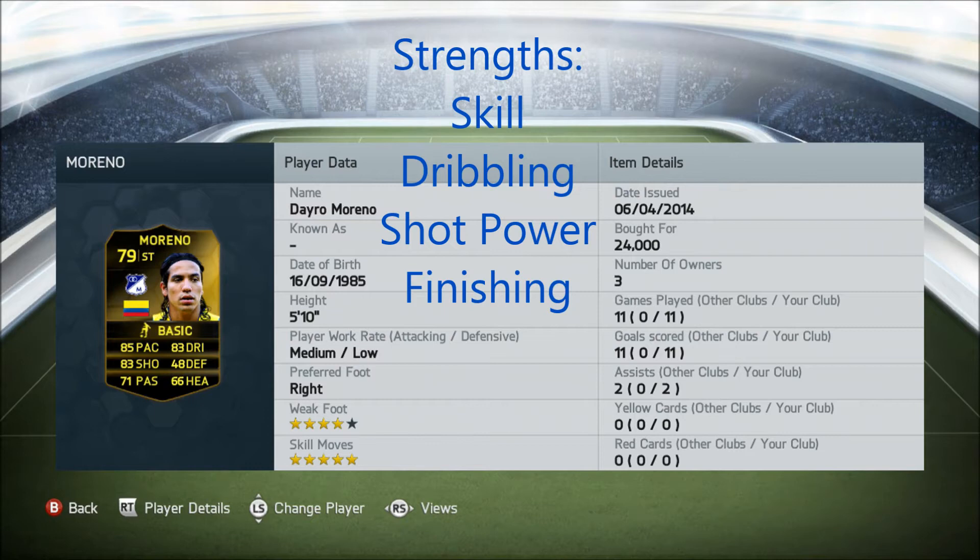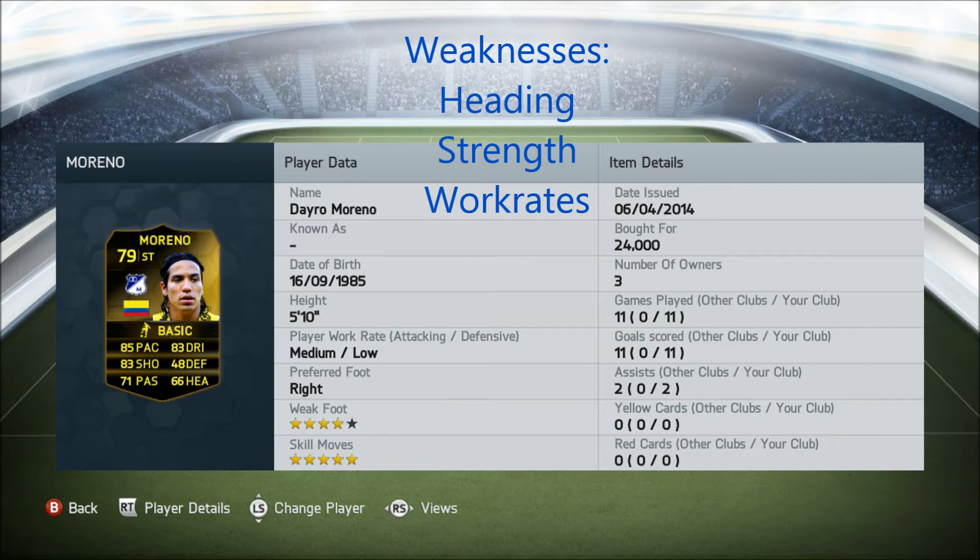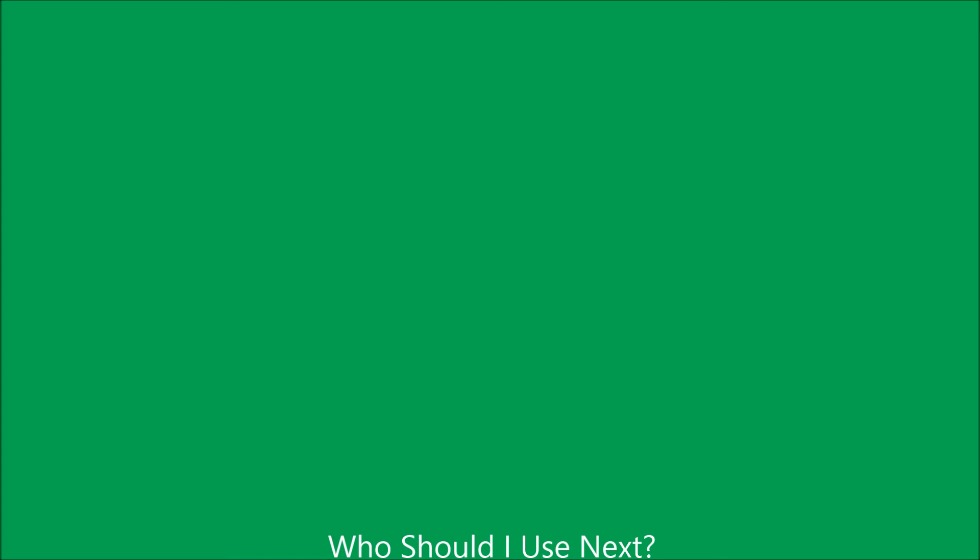My final summarised strengths and weaknesses: my favourite strengths about Moreno were his skill, his dribbling, and his shot power, which surprised me — it was like 85 or 86 — so I could take pot shots and still try to get a corner. His weaknesses: his heading, he didn't win a lot of headers. His strength, where I couldn't even get past really skinny full-backs. And work rate, medium attack work rate I just can't play with. His overall rating I'd give him a 7.5 out of 10, although I think I'd prefer him up to a 9 if I played a better formation. His value for money, 8.5 out of 10, because I reckon if you tried him with a Barbosa, it'd be great.